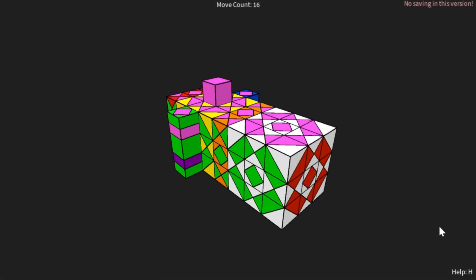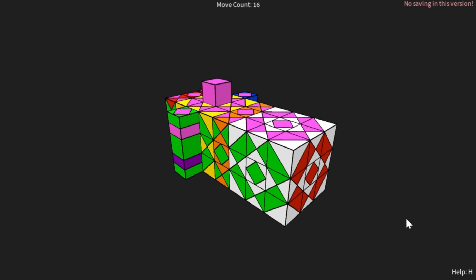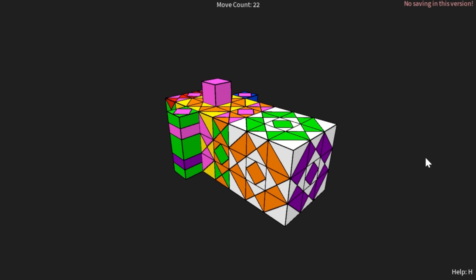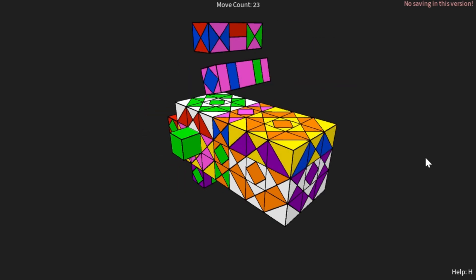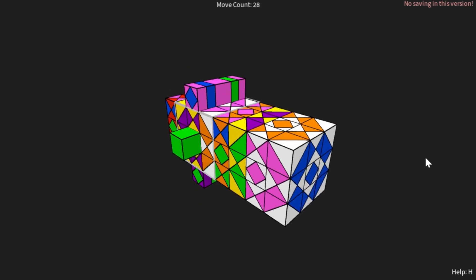This program doesn't have a scrambling feature, so we have to do it randomly. What I normally do is scramble by randomly moving it anywhere. I turn it left and right like that, and then I might do a U2 or something — similar to what I do with a physical cube. Then I might do some inside cell moves and maybe some outside cell moves.